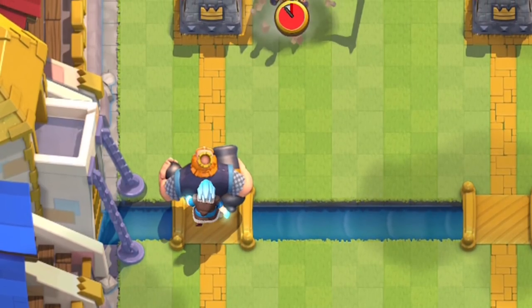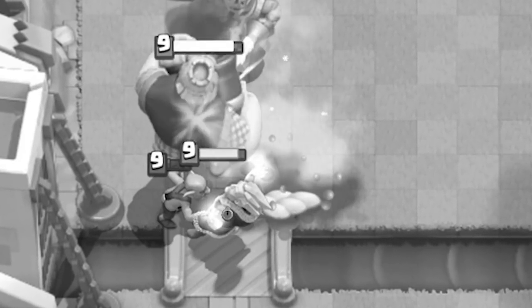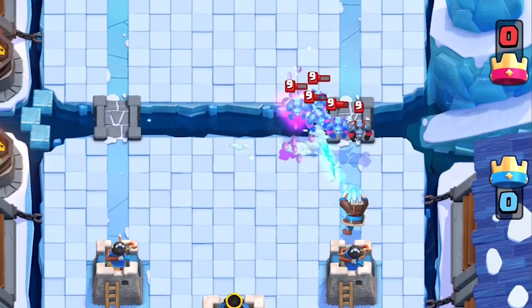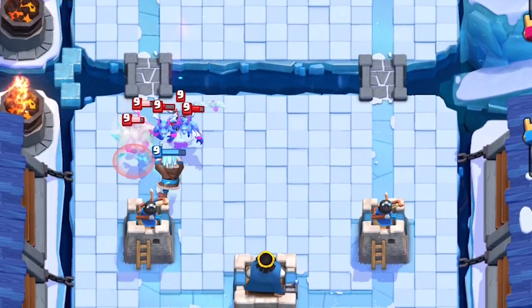Pairing the Ice Wizard with Zap is also another good synergy, especially on the counterattack. If someone drops a swarm of minions or gangs the swarmies, they instantly melt. Ice Spirit with the Ice Wizard will also stop swarms, but remember to plant the Ice Spirit further away so it has time to attack. Otherwise, the swarms will destroy the Ice Spirit before it even has a chance to load.